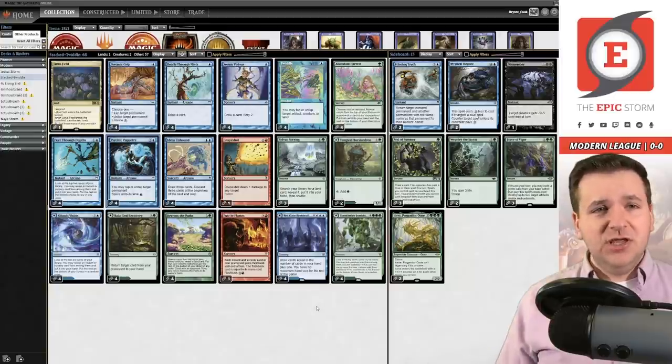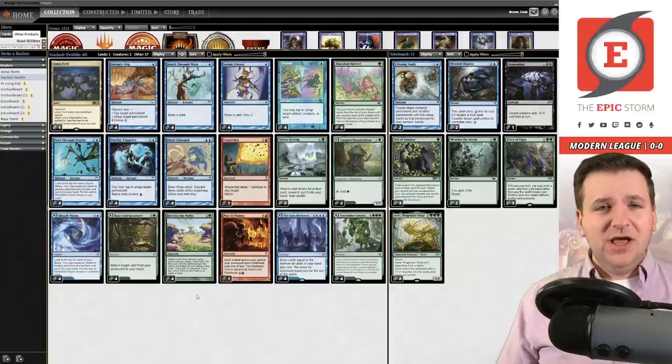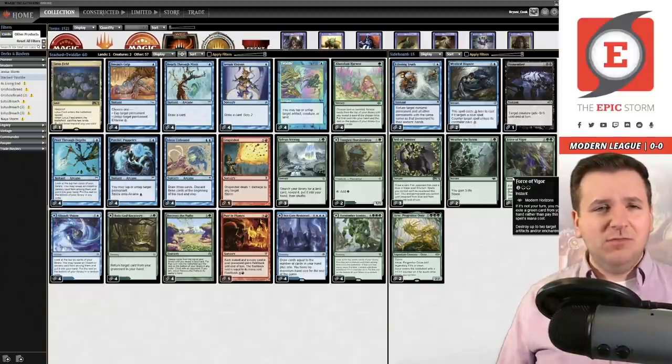Another card I'd be interested in is a one-of Pact of Negation that you could stack with Recross the Past to beat potential hate. That said, I'm going to play the list that Colby donated. Colby, thank you for your donation deck — this deck list looks really good. Normally when I receive these lists I feel the need to spruce them up, but Colby, your list was amazing. I think this deck is really sweet and I hope we crush today.